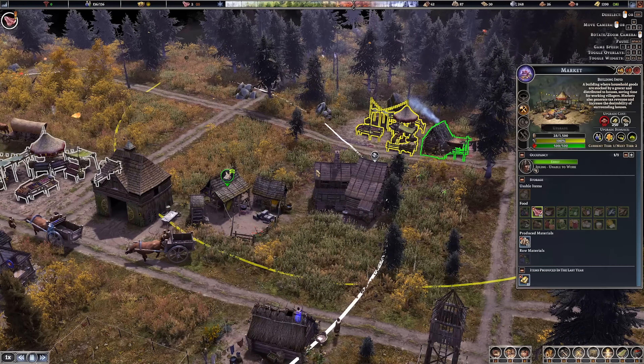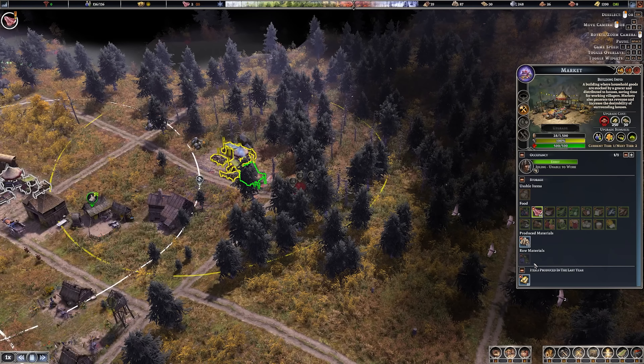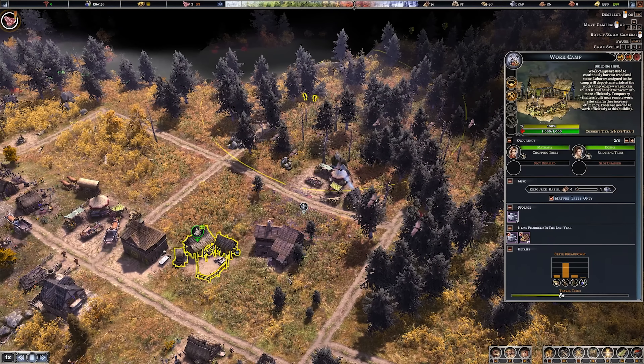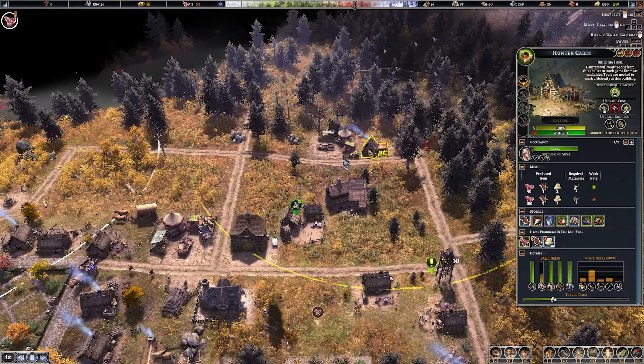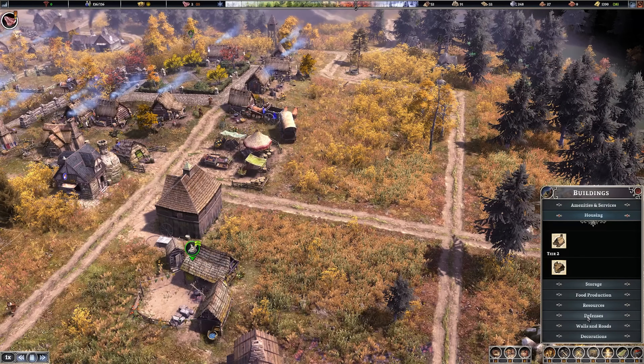We have deer sighted over here - where is our hunter currently hunting? There's the hunter's cabin. 250 meat in the last year - that's not too bad, I'm fairly happy with that.